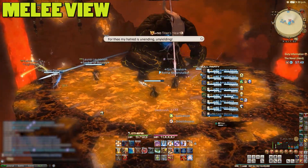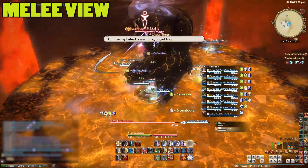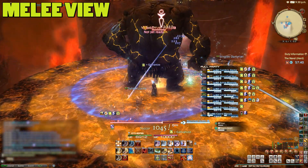The last familiar mechanic is Titan exposing his heart at around 55% — just attack and destroy it. Afterwards, Titan will attempt to wipe you, but as long as you broke his heart, he won't have it in him.